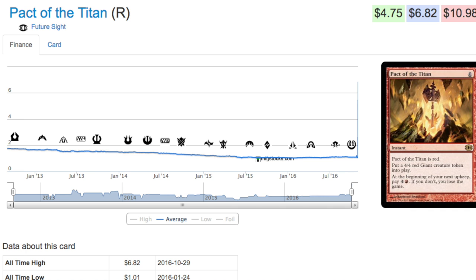Today we get to talk about the last pack to spike. We all know that the white pack, the intervention pack, had recently gone up a tremendous amount in price and then plummeted. Here we have the red one, which until recently has been trending down — its all-time low was January 24th, 2016 at about a dollar. Today it's at its all-time high.